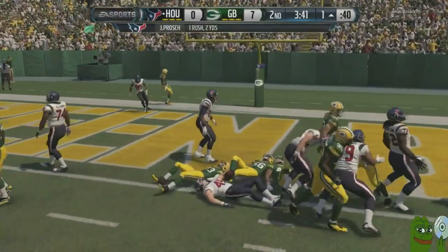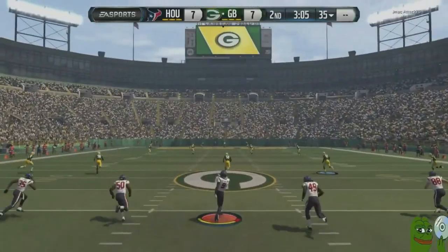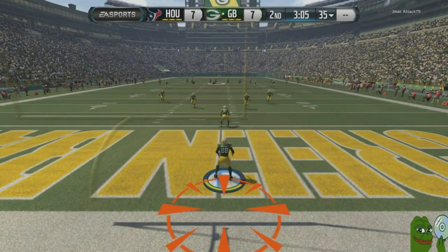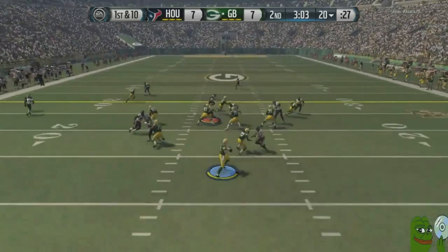Fullback dive and we get stopped at the 1. Very important right here — we just get it, avoiding the field goal. So we tie the game 7-7. Here we go back again on defense, and this is where we're going to need some stops.